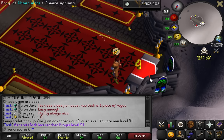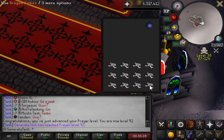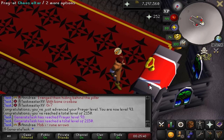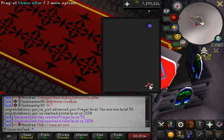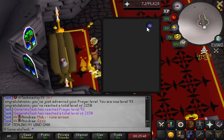91 prayer! 92 - that's like halfway to 99! 93 prayer and also 2,150 total level! We're flying up. 94 prayer - the final five levels! And there's 95 prayer. This also marks the point where we're running out of good bones and soon I'll have to resort to worm bones and unsold heads, which is going to be terrible XP rates. And I'm still getting killed almost every single inventory.